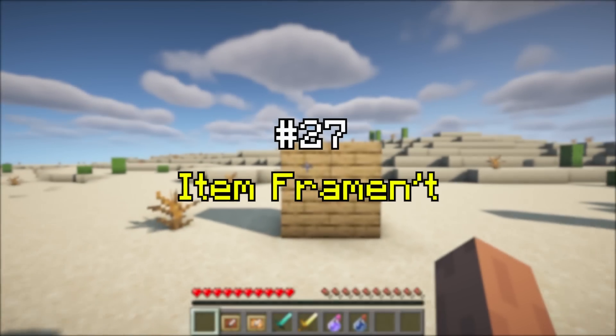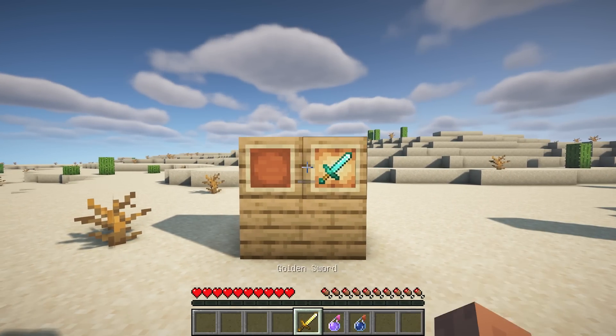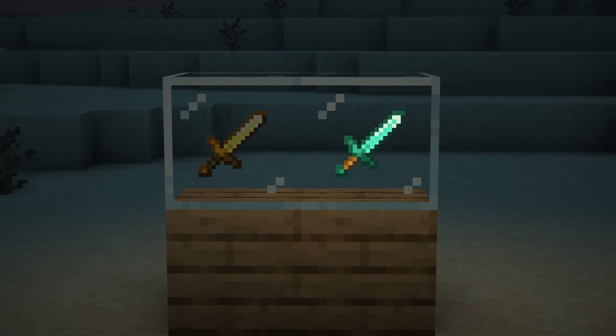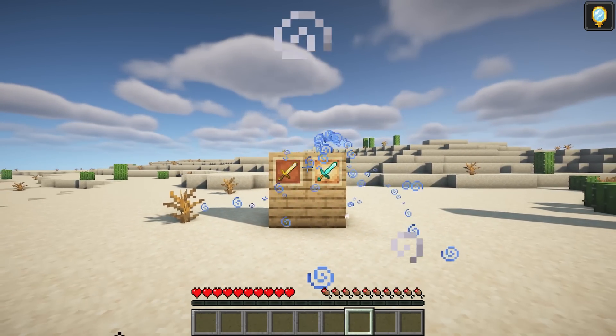Item Framement allows you to throw a splash potion of invisibility onto item frames to make them invisible. Throwing a water splash bottle onto the already invisible item frame will make it visible again.